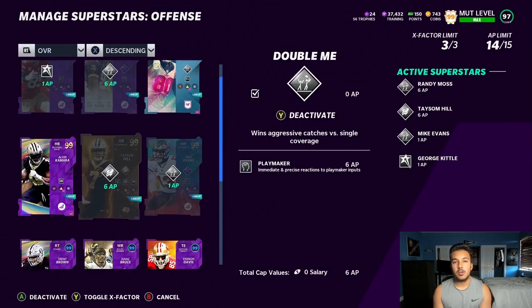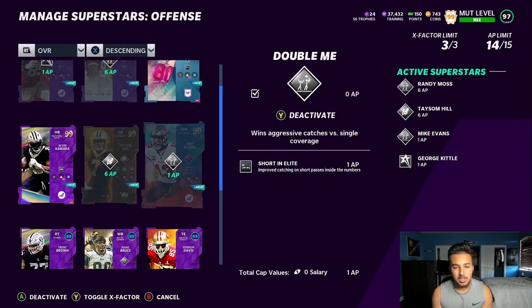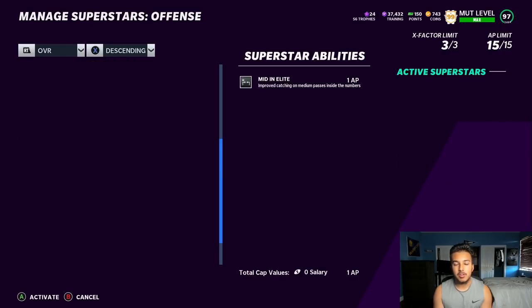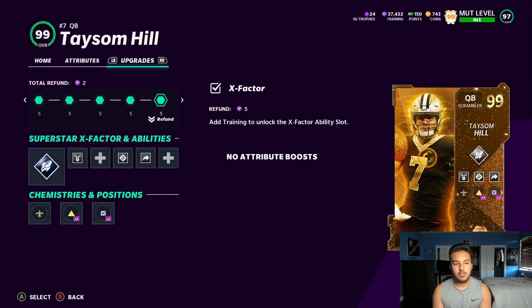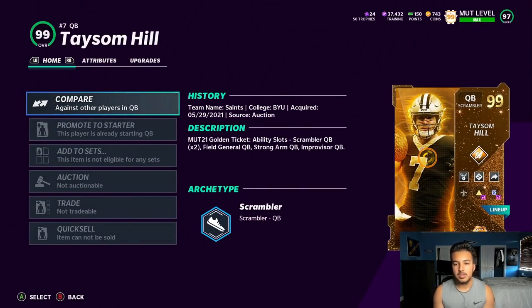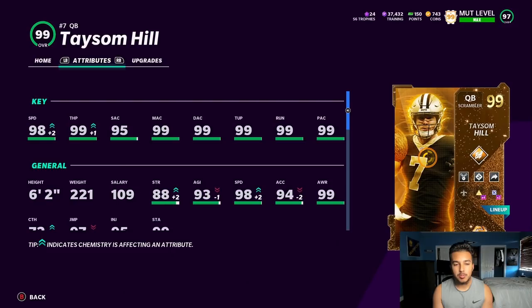On Taysom Hill we are going to be using Escape Artist, Hot Route Master, and Slinger — mid, short, and elite. I'm gonna put mid and elite and run two tight ends with Vernon Davis. For the card itself, it is a Scrambler times two, Field General times one, Strong Arm times one, Improviser times one.